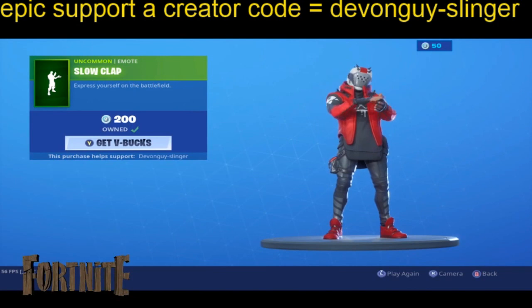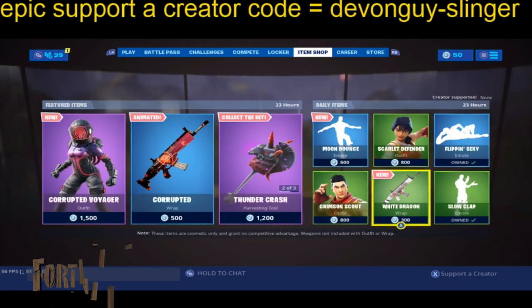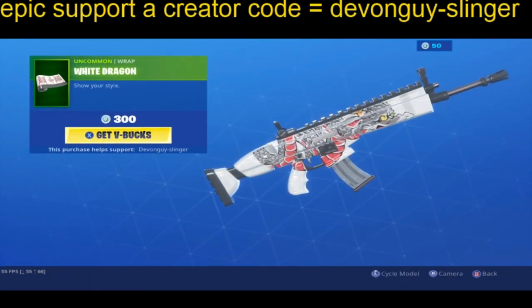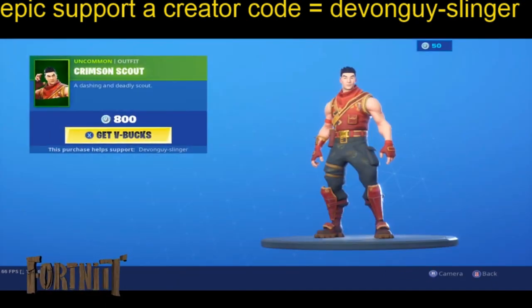We have the Slow Clap. We also have another new wrap — this is the White Dragon. And last but not least, we do have Crimson Scout.